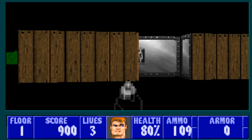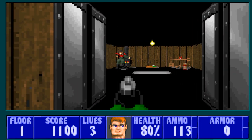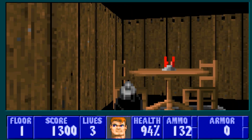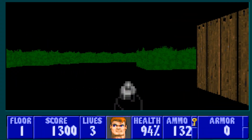So this guy — we're going to swing back here, get this guy, and we're going to get the gold key in here. Get him, get him. A bottle of booze, some food — BJ's good to go. Let's get out of here.